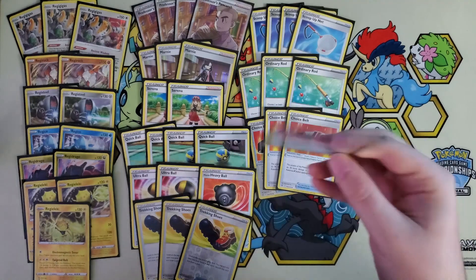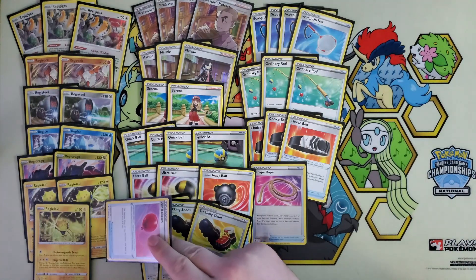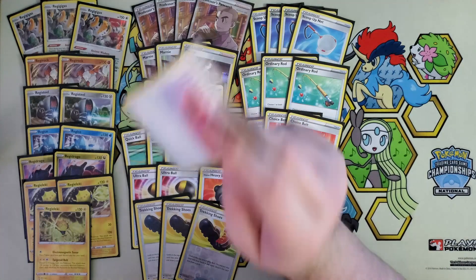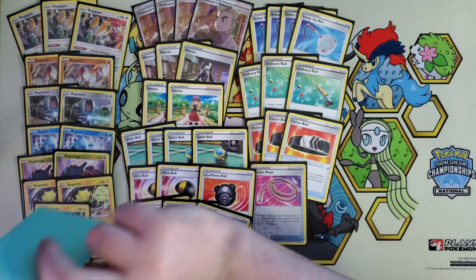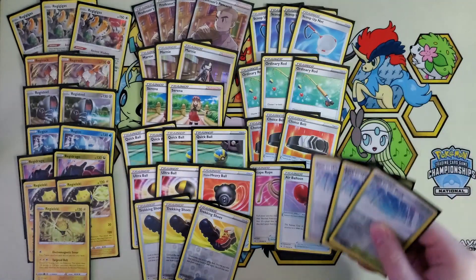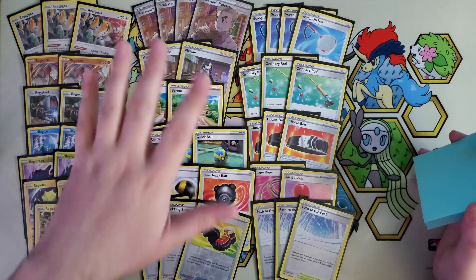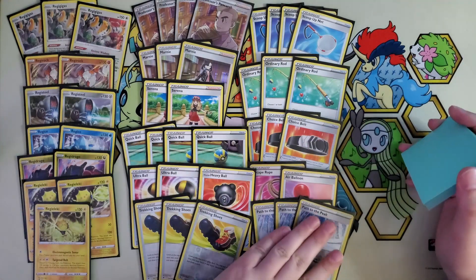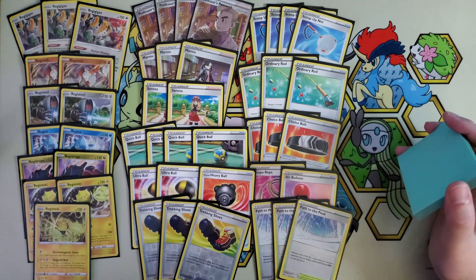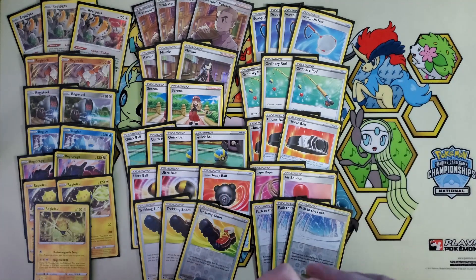For some pivoting, we do have one copy of Rope in tandem with the Scoop Up Nets, so that'll help out. And we have one Air Balloon, just because the two Evolving Skies Eleki do have two retreat costs. You generate free energy from the discard pile, so if you have to, worst case, attach it to one of these and attach for turn — you can still pivot with the other Regis. For the stadium, we are rocking three copies of Path to the Peak to shut off all rule boxes — shut off the Radiance, shut off the V-Star powers and abilities, to keep the game's tempo in our favor. Also good to bump out Temple of Sinnoh or Collab Stadium, since you need all six spaces on your board.